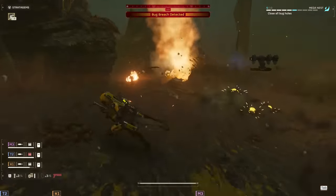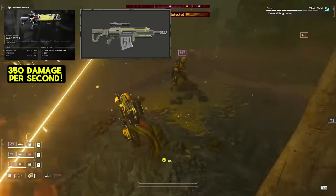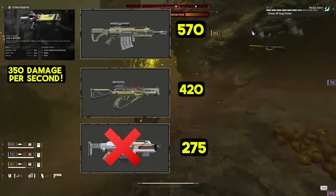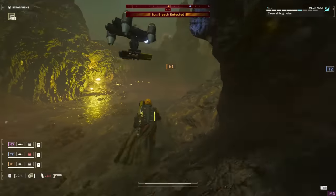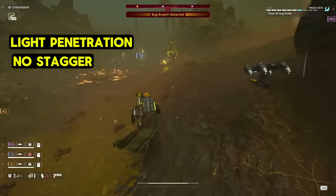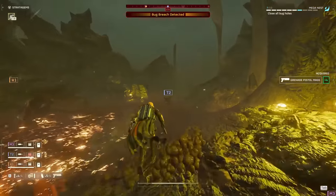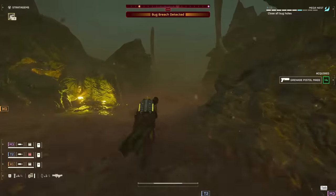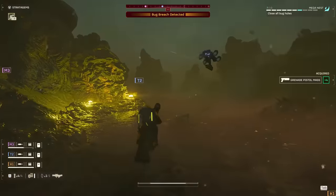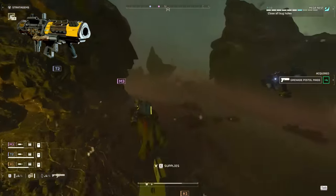This lets you pour continuous hot death onto these skittering scumbags without ever needing to worry about running dry on ammo. The scythe hits like a truck with 350 damage per second — second only to the eruptor, crossbow, and dominator in terms of raw damage. Plus, it comes with the added benefit of setting the enemies of democracy on fire. The only downside is its light penetration and complete lack of stagger, making it pretty ineffective against medium armored enemies unless you're aiming for weak spots. It's also surprisingly effective when you fire it from the hip because it's very obvious where you're shooting.